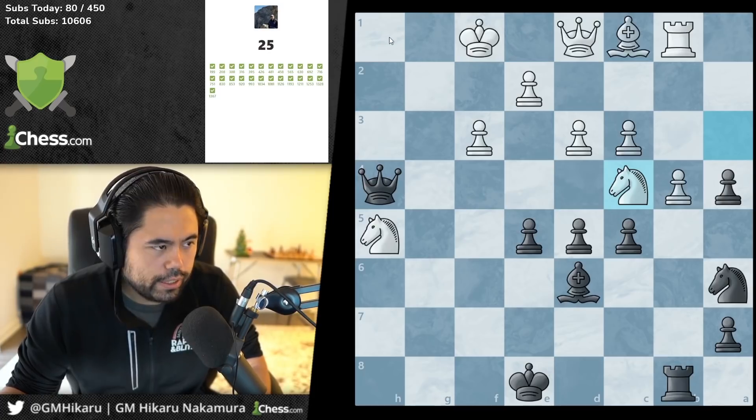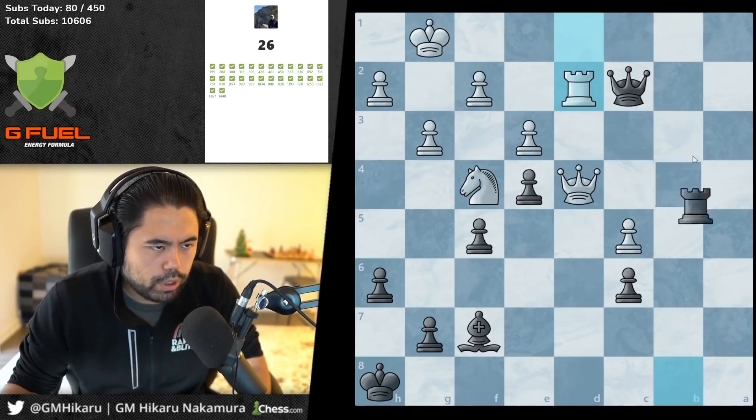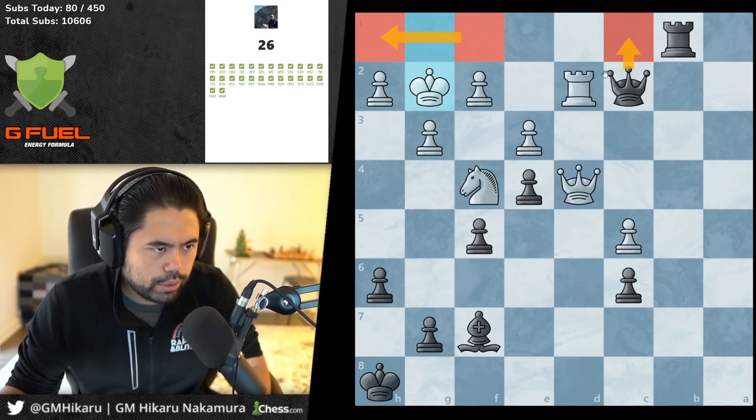Here I think you go check, king comes up, and you just eat the queen for free. You go rook b1 check and now you go down — you infiltrate the back rank with your queen, which is deadly.